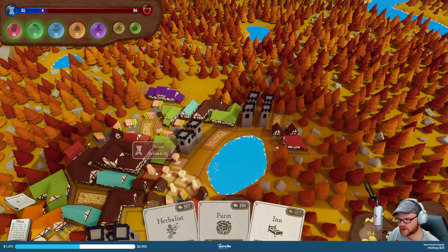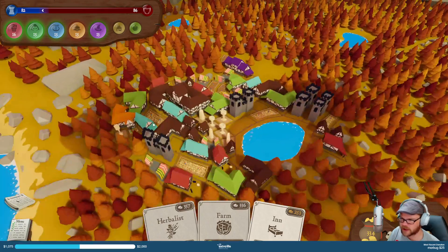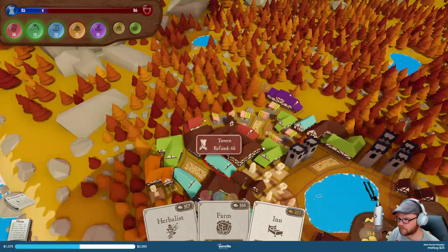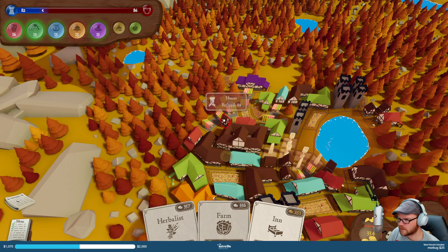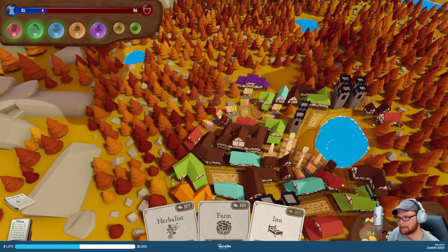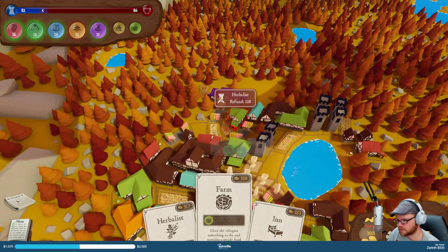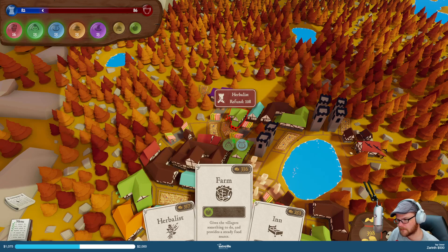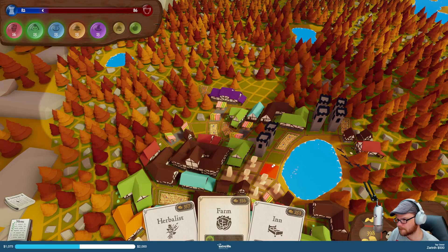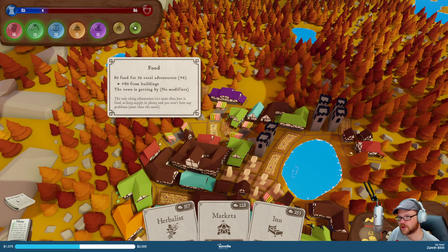Where was the first one I put in? One of these first ones I put in was gonna be cheap. Do I have housing space? No. There are markets. Put a farm down. Food's under control.